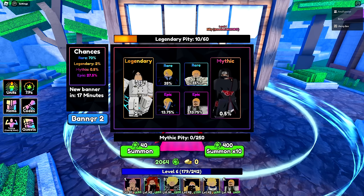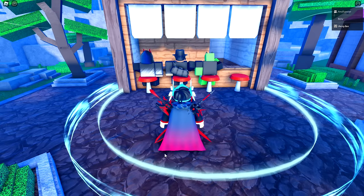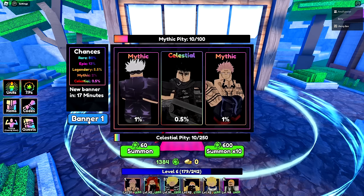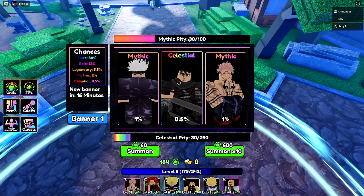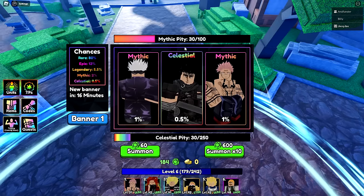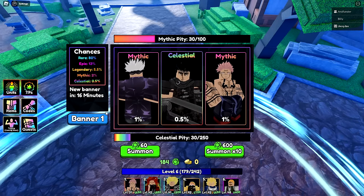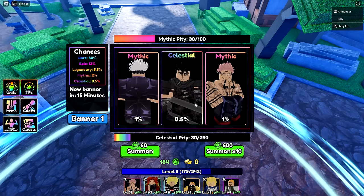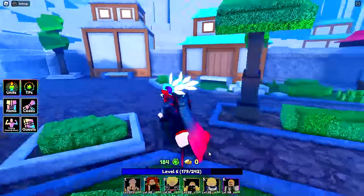Testing if one summon on Banner 2 contributes to pity — doing a 10-summon: got Grimmjow, and it did contribute but they have separate pities. There's mythic pity and celestial pity — I was reading it as just mythical. It's only 100 rolls for pity and 6,000 for a mythical instead of 10,000 — I probably should have saved all my money for this banner.